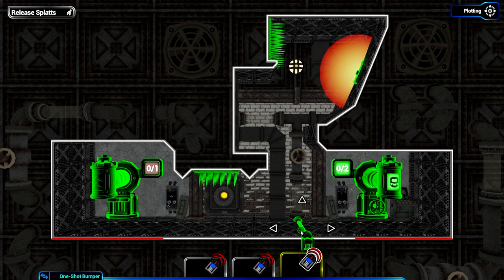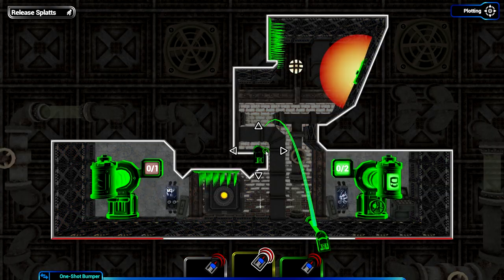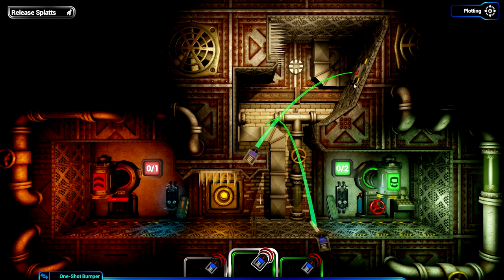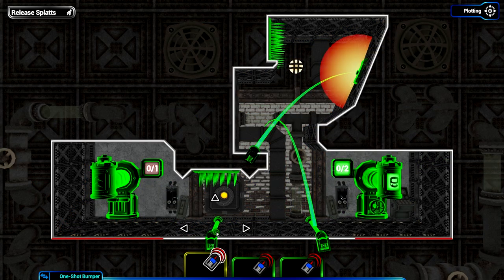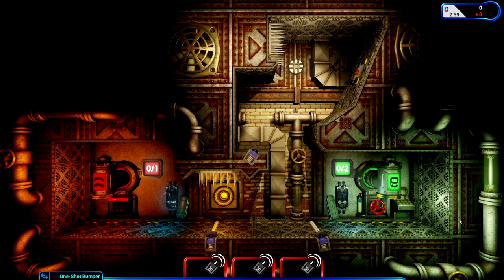To do that I need one bumper to get him up to the top, that gets me to about there. Second bumper - because he has to walk back this way - if he falls to about here, puts him to about there, into the mine, into the spikes. And the third bumper simply goes straight up into the spikes. That should work - release the splats!